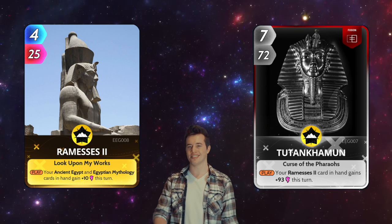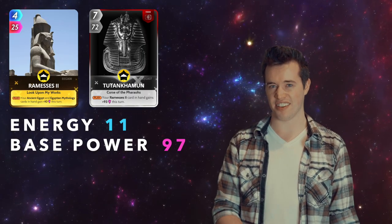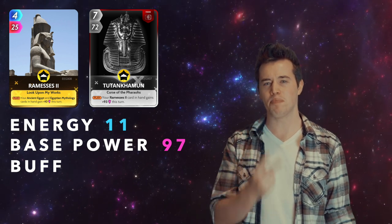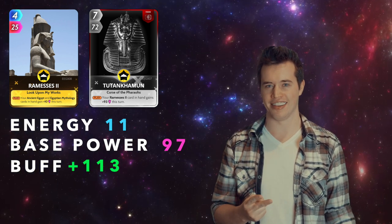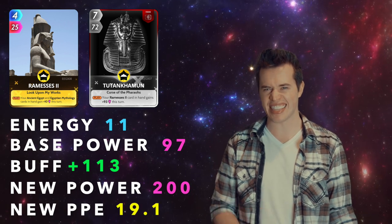Ramesses II and King Tut. Total energy: 11. Total base power: 97. These two cards have a buff of 113. This makes their new power 200, and their new PPE 19.1.